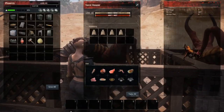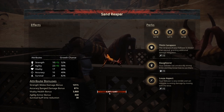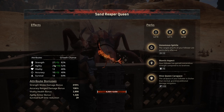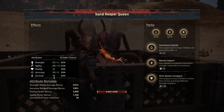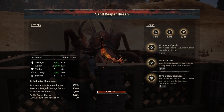Moving on to the red guy: 22 in strength, 22 in agility, 17 in vitality, 10 in accuracy, and 24 in survival, with 4607 hit points. If we move over to the queen, she has 29 in strength, 29 in agility, 12 in vitality, 10 in accuracy, and 18 in survival, with 4434 hit points. I think this is rather low for what you could get out of a sand reaper queen.